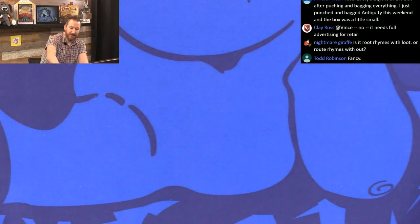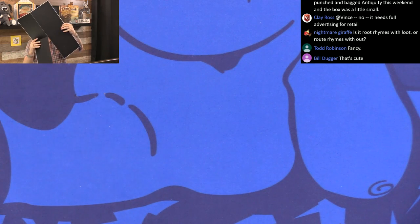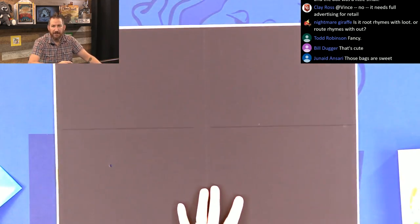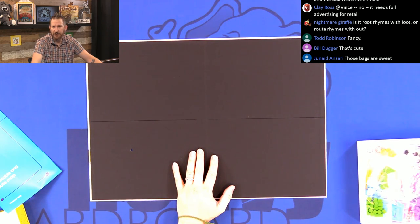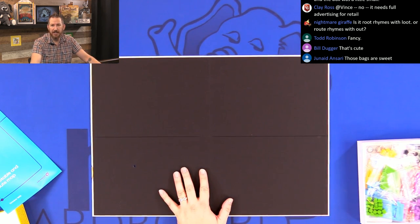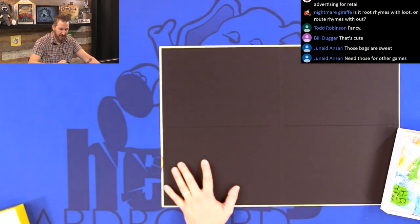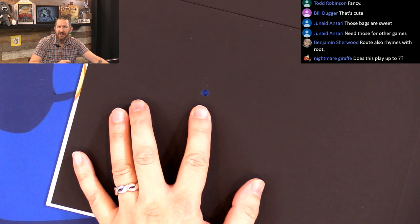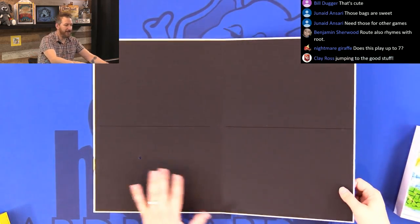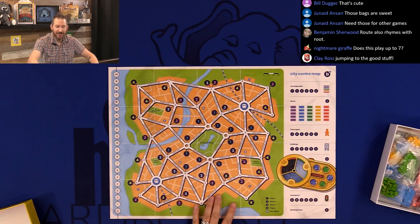I know you want to see the board, so let's start with the board. And there it is. They spared no expense on the graphic design, as you can see here. Yeah, you definitely went the extra mile on this, Clay. Well done. Looks great. Although — there's a hole in the board. See it right there? That's weird. I'll stop playing around. That is Bus in all of its glory right there.